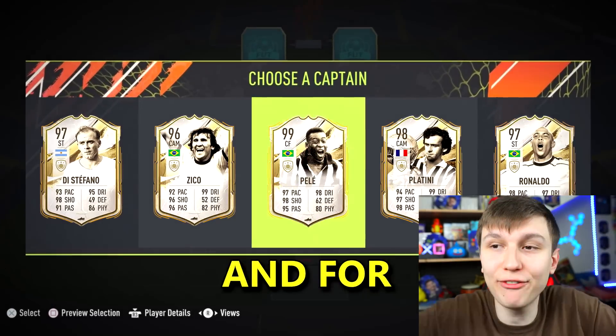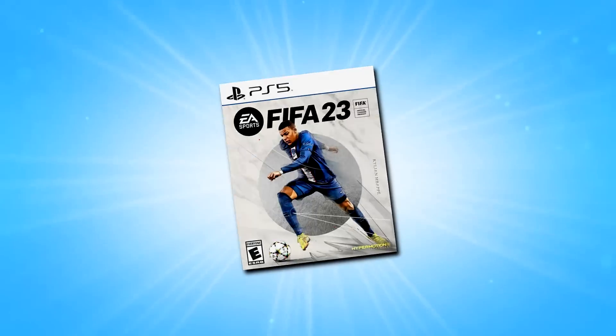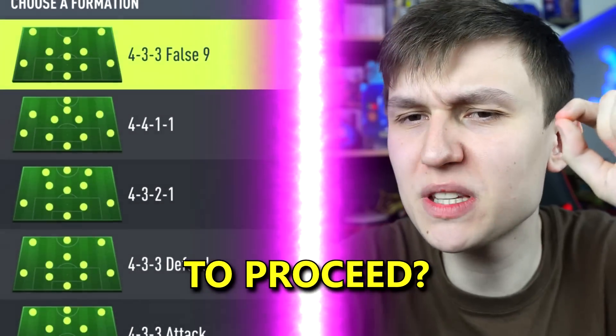EA added new FIBA 23 icon moments, and for every one I get in this 196-foot draft challenge, I'll give away a copy of FIFA 23 to someone who has liked and subscribed.